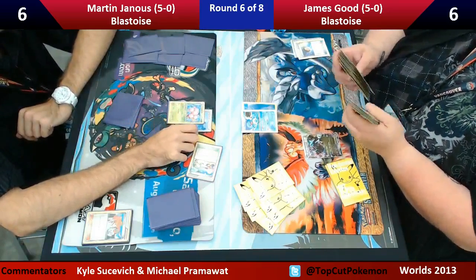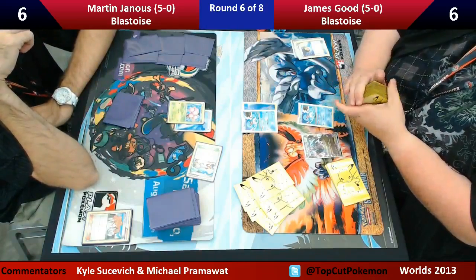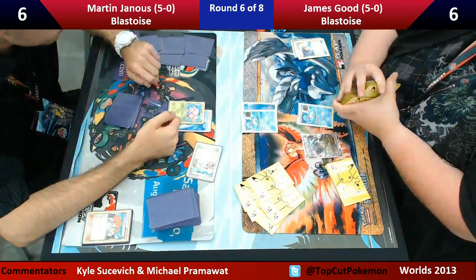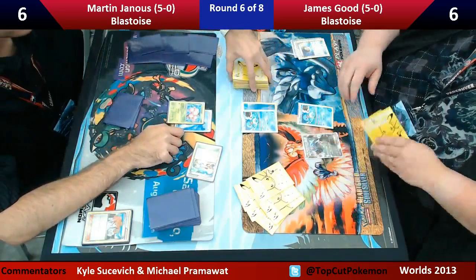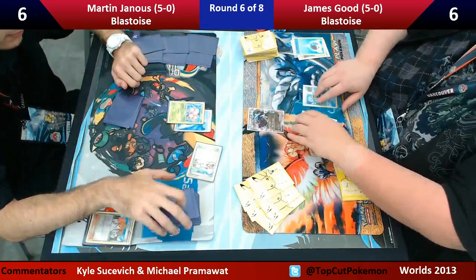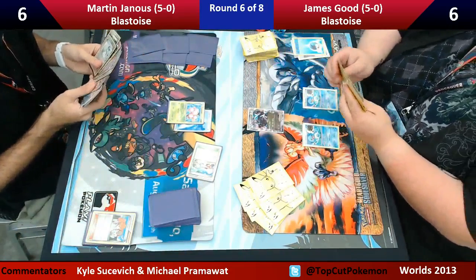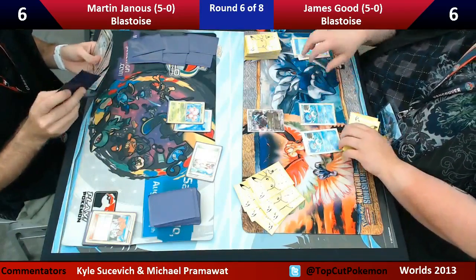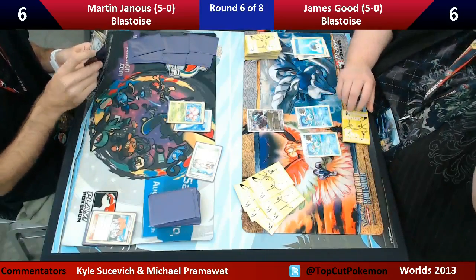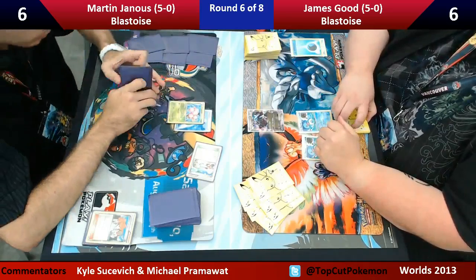He's going to Level Ball for a second Squirtle, and you can see Martin kind of pointing at the Exeggcute like, 'Man, what did I do to deserve this?' It looks like James has a Skyla for the Level Ball to get a second Squirtle down. The Tropical Beach is already out there for him, so it seems like he is getting off to a very fast start. The only thing he has to worry about is getting the Tropical Beaches out of his deck and into the discard. He's going to Tropical Beach and only draw two, so if his hand wasn't that great already, that might not be such a good start.